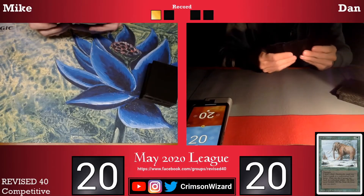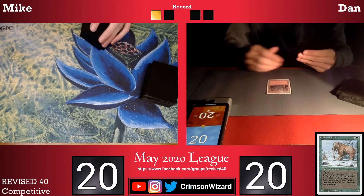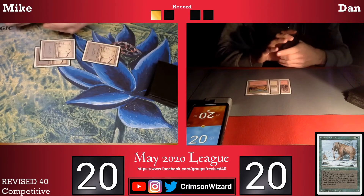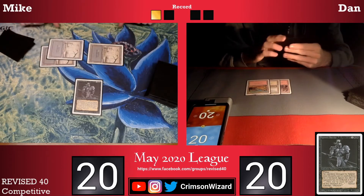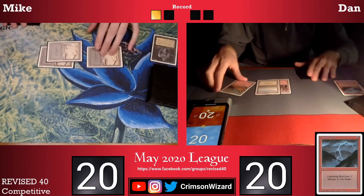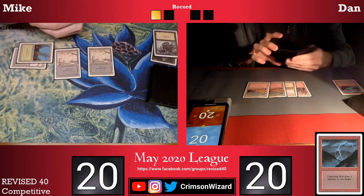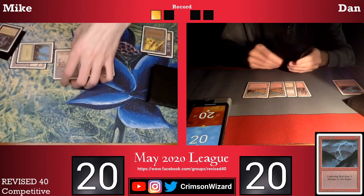Moving into game number two, my opponent Dan on the right side is going to be on the play this time. My opponent goes with a Mountain and passes the turn back. I go with a Swamp and pass. After a couple turns just passing back and forth playing lands, I go for a Hypnotic Spectre. It's very possible that my opponent has a Lightning Bolt or a Swords to kill it, and it looks like he does have a Lightning Bolt so Hypnotic Spectre is killed. Back on my turn I cast a Dark Ritual adding triple black to my mana pool and use a single green to return my Hypnotic Spectre to my hand, so now with two black floating.